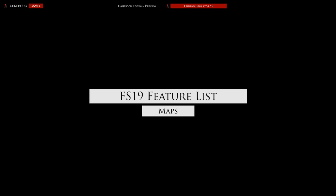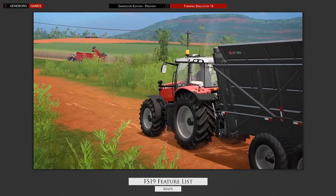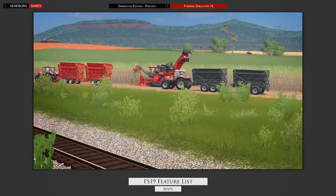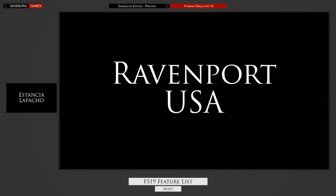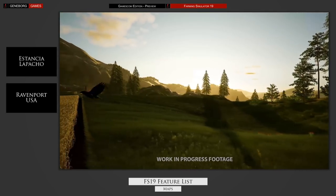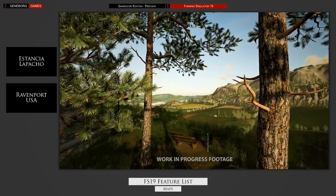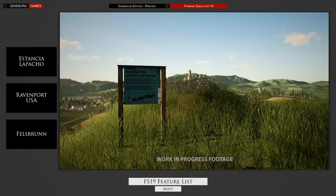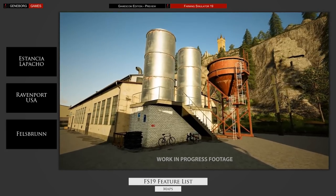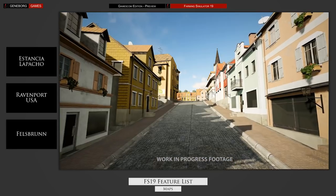Another thing you encounter right at the beginning of the game are the new maps, but we know very little of them at the moment. We have confirmation of three maps: one of them being the Estancia Lapago from FS17 Platinum Edition, a South American map featuring sugarcane. The second map will be a US American map called Ravenport, probably featuring large fields for big machines. The third map has been confirmed as being West European, called Felsbrunn, featuring the alpine outskirts of South Germany. A short walking progress video of the map has been released. Giants will use the Felsbrunn map for Gamescom, so you can at least see that one.